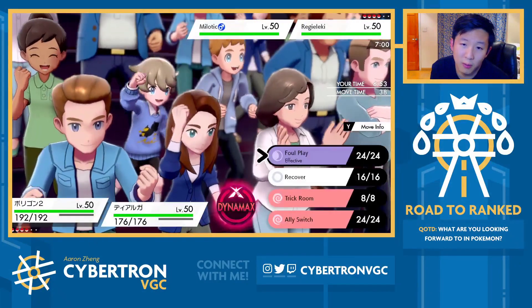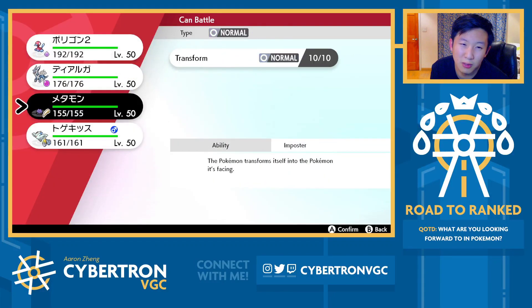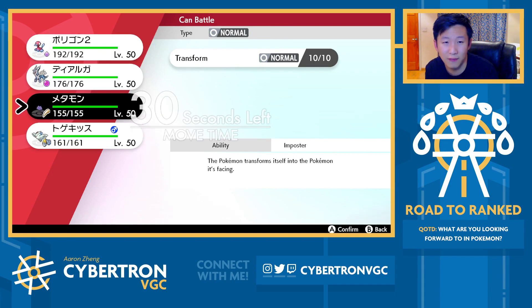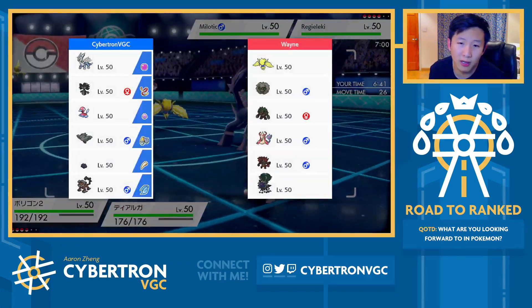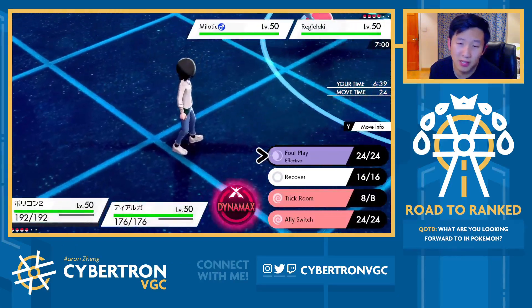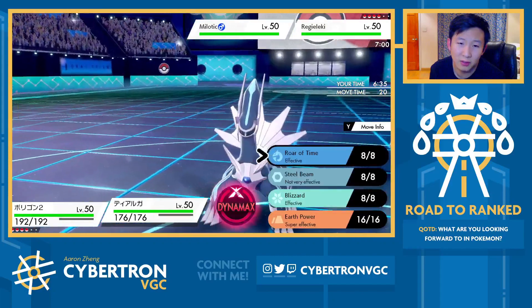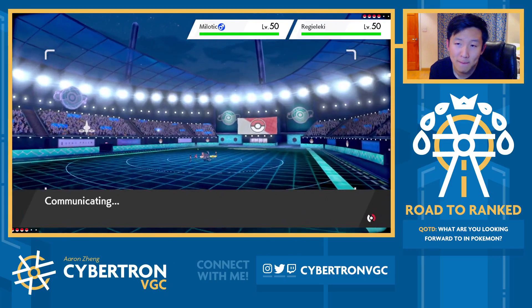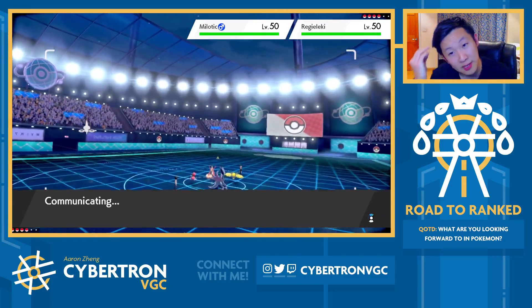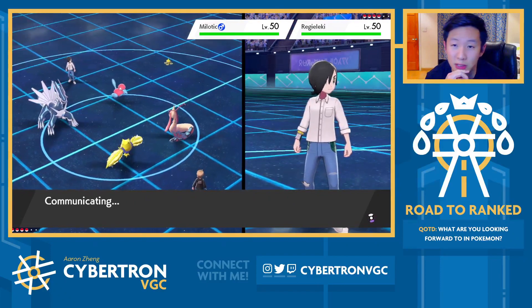That would be a problem. What I want to go for is — it doesn't even make that much sense to Trick Room on turn one. I could always use Ditto to copy them, but I don't love that on turn one. Boosting a Porygon and giving it Special Defense boosts and making it difficult to knock out doesn't seem half bad. A Trick Room into a Max Quake seems okay, but if Milotic has Hypnosis and goes for it onto Dialga turn one as it Dynamaxes, this could be really ugly.